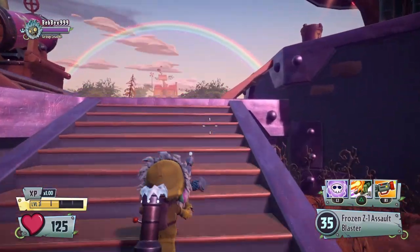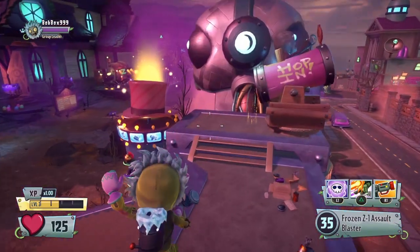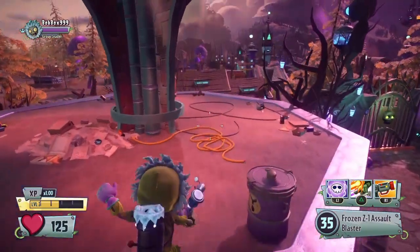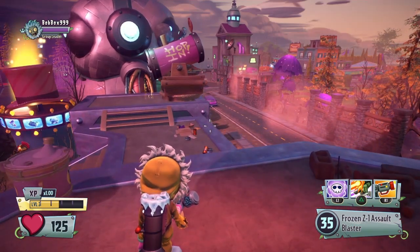What is up, this is Bob Box and today I have another Plants vs Zombies Garden Warfare 2 video. Today I'm going to be showing you guys more character customization combos. Last time we did Corn and Rose, so this time we're going to be doing any type of Foot Soldier, and we're going to be doing Peashooter as well.